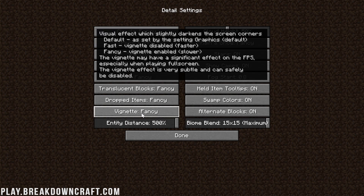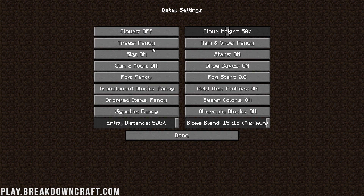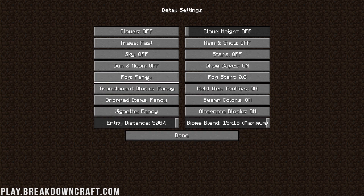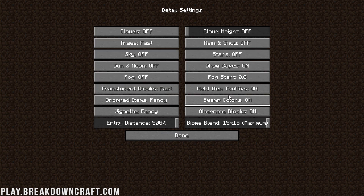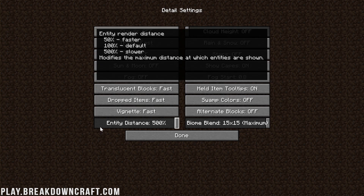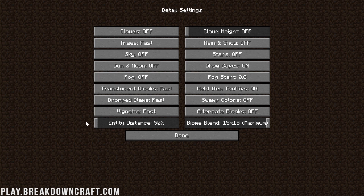Now go to the Details tab. Clouds need to be off. Trees need to be Fast. Cloud Height off. Rain off. Sky off. Stars off. Sun and Moon off. Fog needs to be turned off. Fog Start doesn't matter since we turned fog off. Translucent Blocks need to be Fast. Held Item Tooltips can be left on. Swamp Colors off. Dropped Items need to be Fast. Vignette Fast. Alternative Blocks off. Entity Distance — lower is better, and if you're in single player, turning it to 50% will help. Biome Blend needs to be off.